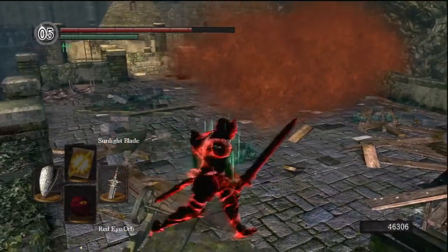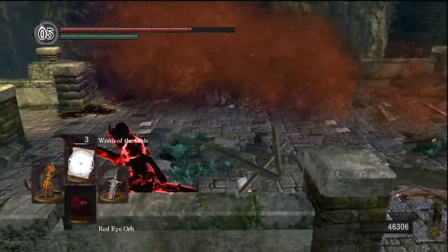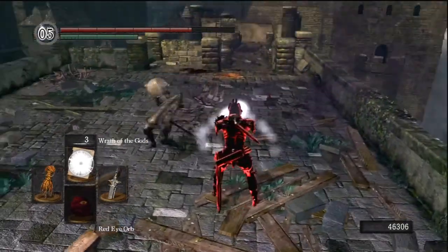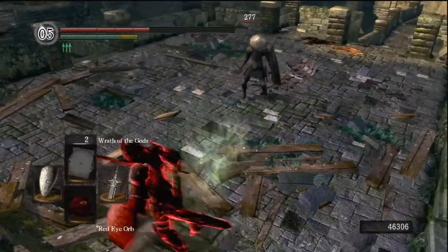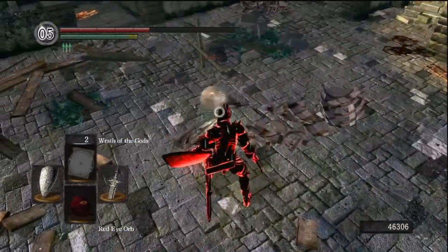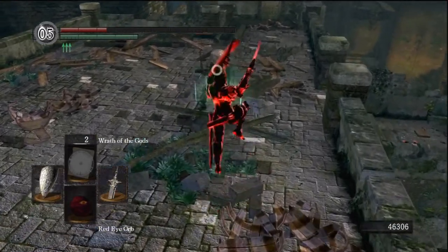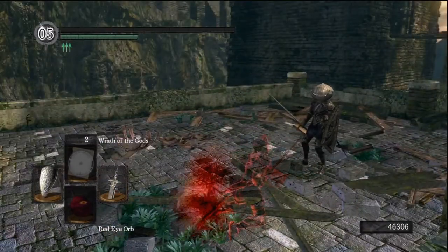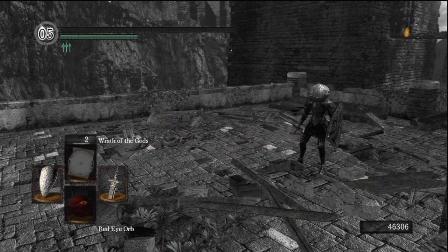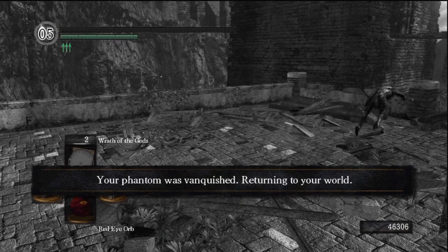It originally started as a Dex build when I started the game because I looked up a lot about this game and how character creation worked. I found out, you know, I was like, hey, Dex build is kind of more my play. I'm not really one to be a big hunk of metal walking around, so I decided I'd be a Dex build and thought I'd be fast. Then I figured out about Crystal Magic Weapon and Sunlight Blade, and I was like, I want those. They're very helpful, but it kind of took away from the overall play of how it works.